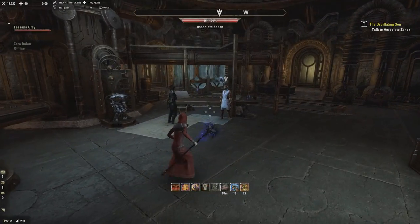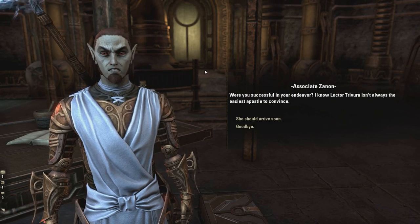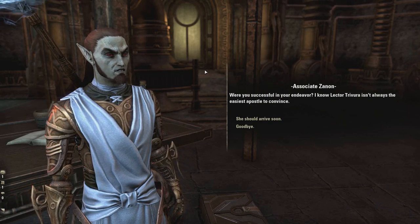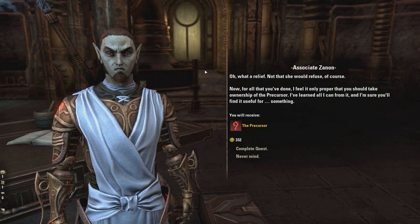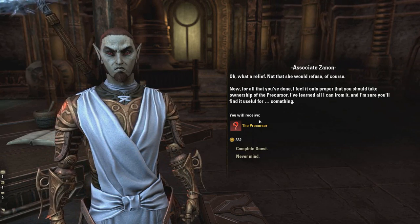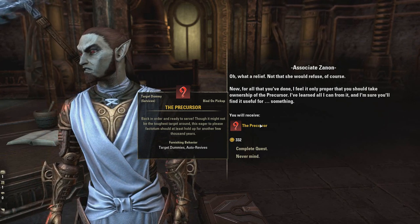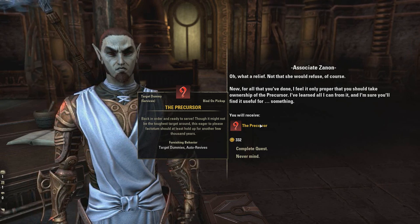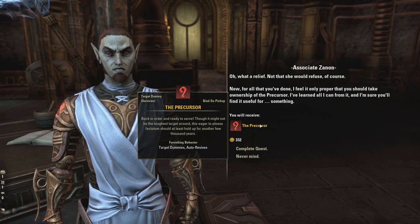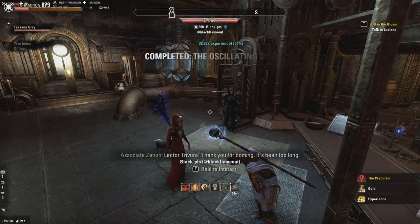And now you just return. Were you successful in your endeavor? I know Lector Trevura isn't always the easiest apostle to convince. Oh, what a relief! For all that you've done, I feel it only proper that you should take ownership of the Precursor. I've learned all I can from it, and I'm sure you'll find it useful — and see, this is then the reward, which is a target dummy.